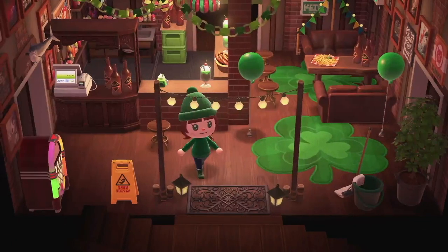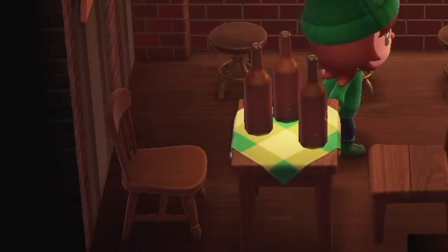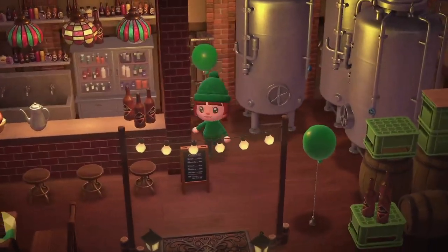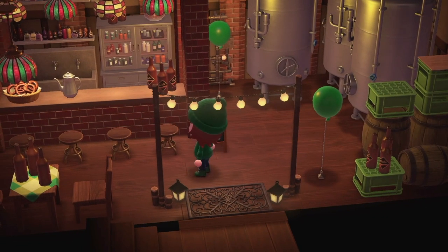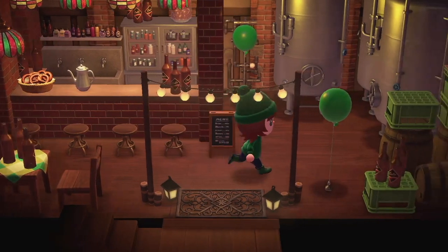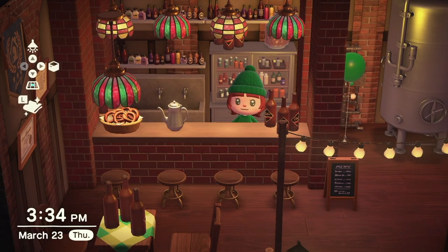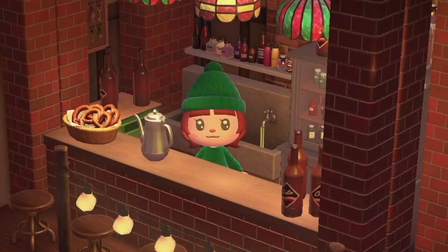Moving on, we have two more rooms. Going downstairs, this is the last public area of the pub — it is a little tasting room. I wasn't sure what to do with the basement other than make it a storage room, but I felt like there was a lot of space, so I turned it into a fun little brewery tasting room. The pub has its own special brew and you can come down here and taste it — they've got it on tap.